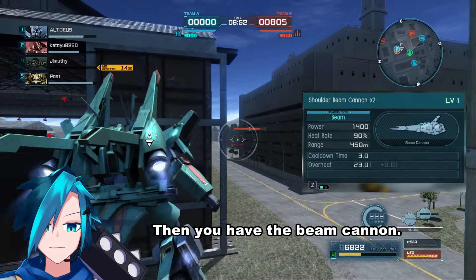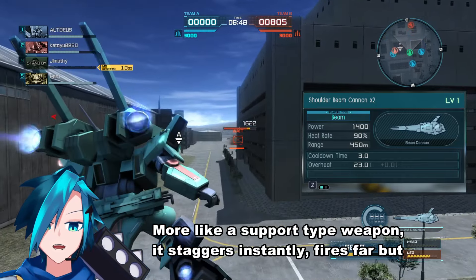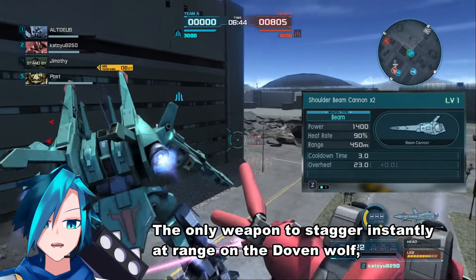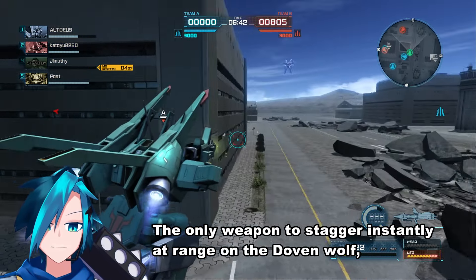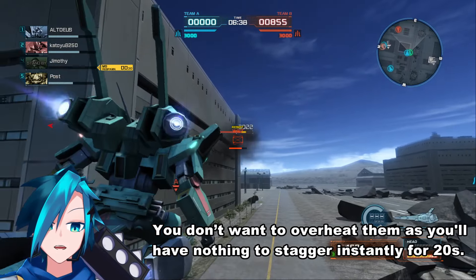Then you have the beam cannon — more like a support type weapon. It staggers instantly, fires far, but you have to stand still to fire. It's the only weapon to stagger instantly at range on the Dolven Wolf, so you don't want to overheat them as you have nothing to stagger instantly for 20 seconds.